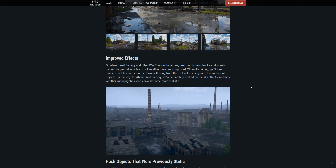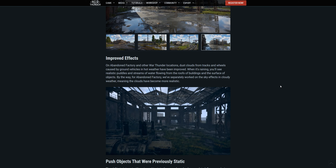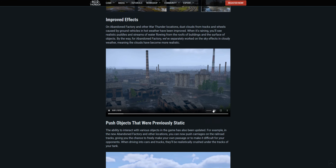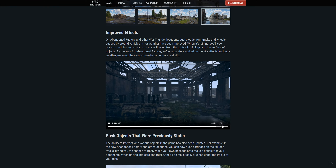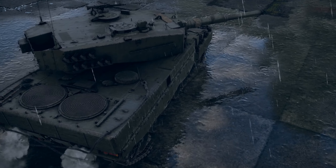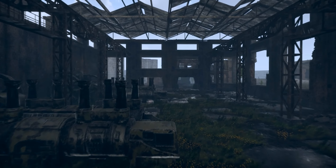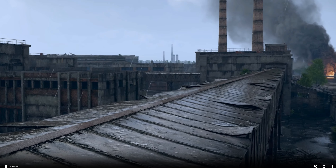Moving on, we have improved effects. On Abandoned Factory and other War Thunder locations, dust clouds from tracks and wheels caused by ground vehicles in hot weather have been improved. When it's raining, you'll see realistic puddles and streams of water flowing from the roofs of buildings and the surface of objects. For Abandoned Factory, they've separately worked on sky effects and cloudy weather, meaning the clouds have become more realistic. Bullshit - I will never believe the realistic cloud stuff after we were lied to about dynamic clouds. We've got a video showing the rain on Abandoned Factory, and it just looks like good rain. I'm not really sure what effect here is supposed to be new, because it looks like the rain has always looked. And it sucks that they say you can see the rain washing off the roofs, but they don't actually show that in the video.